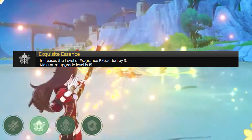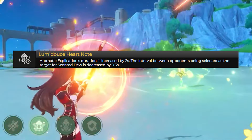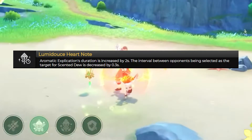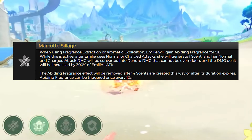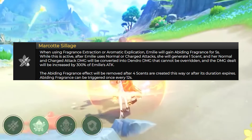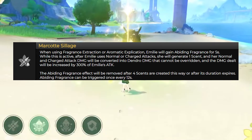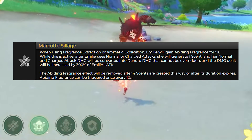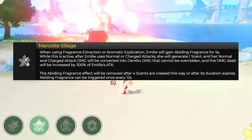Her C3 increases her elemental skill by 3 levels. Her C4 increases her ultimate ability's duration by 2 seconds, and the interval between opponents being selected as the target for scented dew is decreased by 0.3 seconds — so it lasts longer and hits more enemies. Her C5 increases her ultimate by 3 levels. Her C6: when using your elemental skill or ultimate ability, Emily will gain Abiding Fragrance for 5 seconds. While active, after Emily uses a normal or charged attack she will generate 1 scent and her normal and charged attack damage will be converted into Dendro damage that cannot be overridden. The damage dealt will be increased by 300% of Emily's attack. The Abiding Fragrance effect is removed after 4 scents are created this way or after its duration expires, and it can be triggered once every 12 seconds.